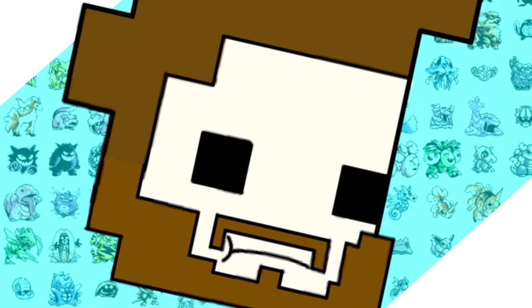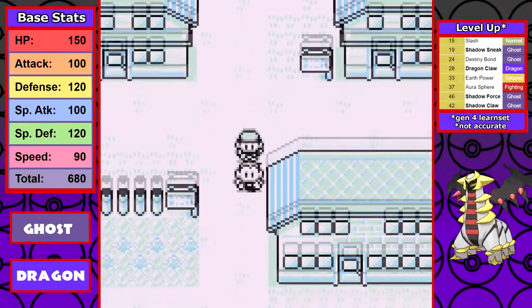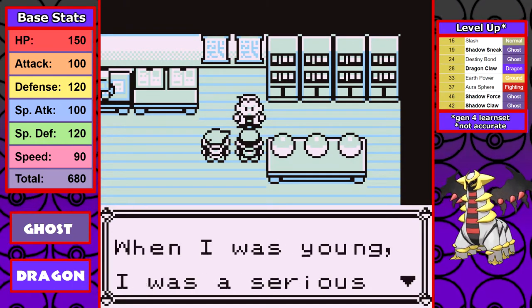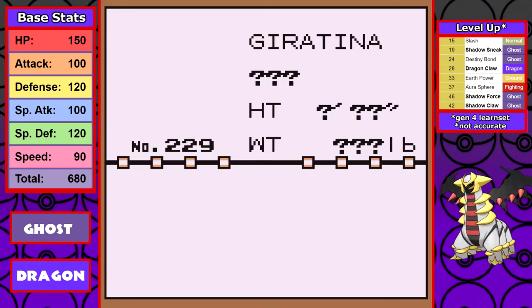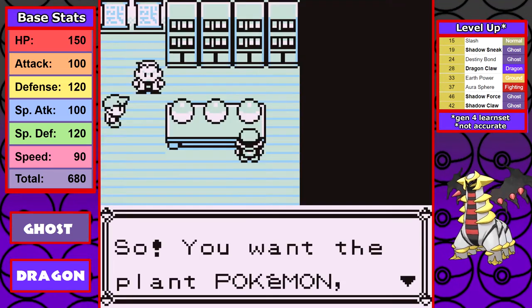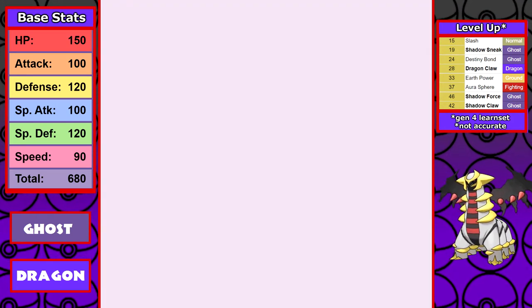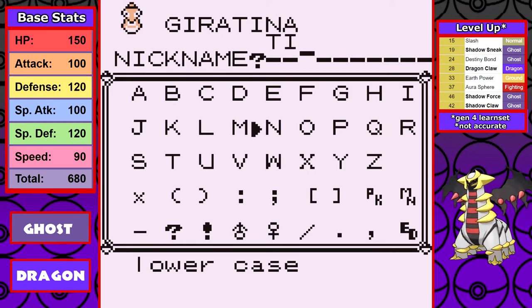Just like with Garchomp, it's a lot harder to reset for DVs because it's harder to calculate for — but I don't worry about it too much since this is a ROM hack fun run. Let's take a look at the sprite work for Giratina. It's not too bad, I actually kind of like it, but I definitely wouldn't say it's my favorite out of all the ones I've seen.